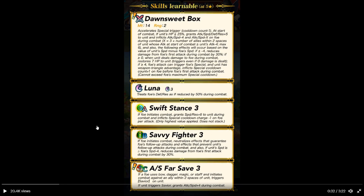Salvy Fighter: if foe initiates combat, neutralize effects against foe's follow-up attack and prevent stuns. Also, if unit's speed exceeds foe's by 4, reduce damage from foe's attack. If foe uses bow, dagger, magic, or staff and is in combat against all within two spaces, trigger Savior. Attack speed plus 4. That's a really good unit.